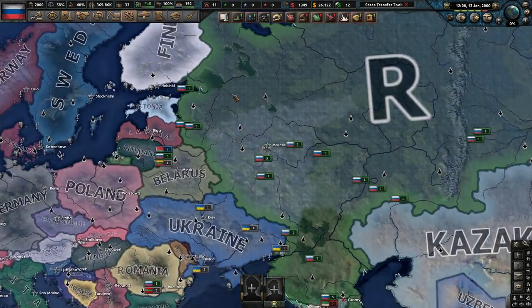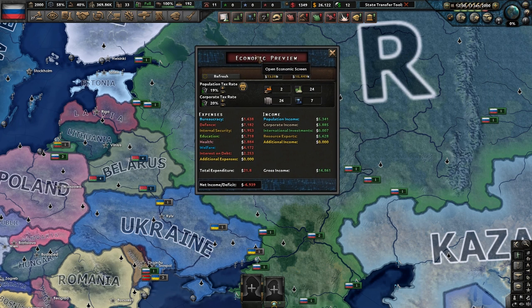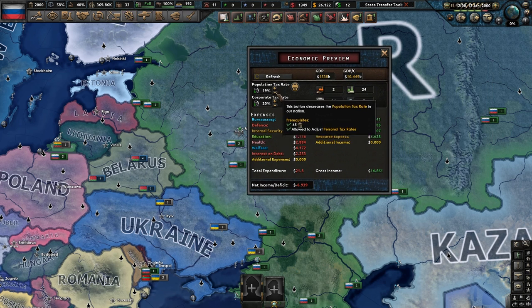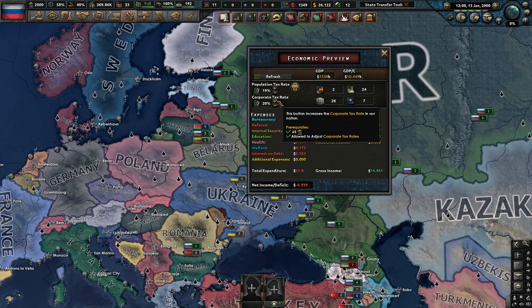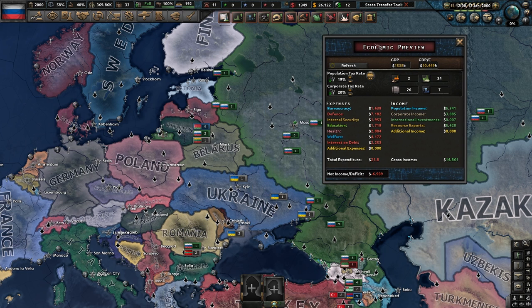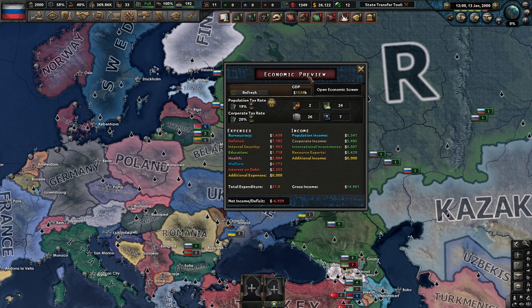Now next up, I'm going to show you how to actually properly use your tax system to gain a lot of income. You access your taxes by clicking the little gold dollar sign up here, which opens the economic preview screen. The way you adjust your taxes is by increasing or decreasing here, and each country requires a different amount of political power. I know the United States costs 90, for Russia it costs 65, for China I think it costs 40 or 50 to change this.